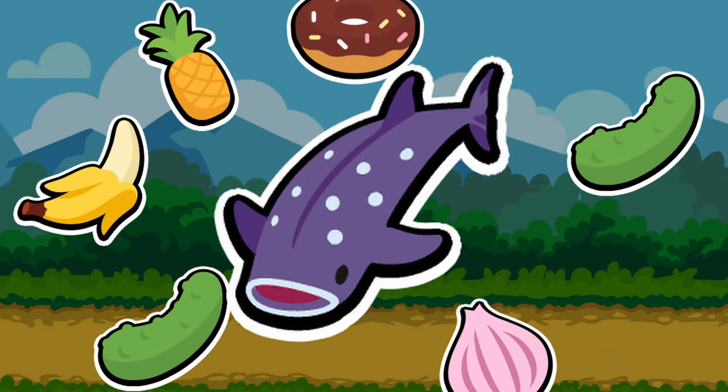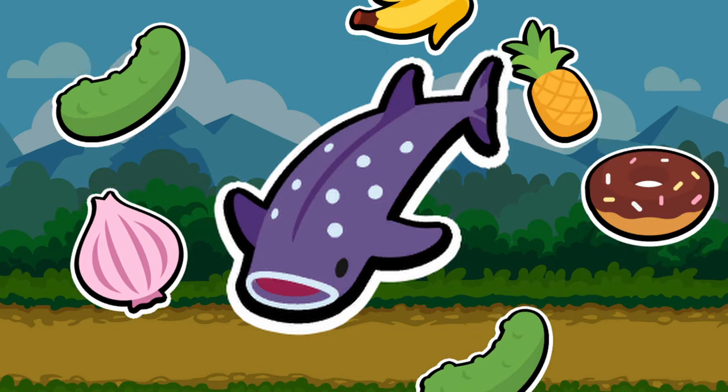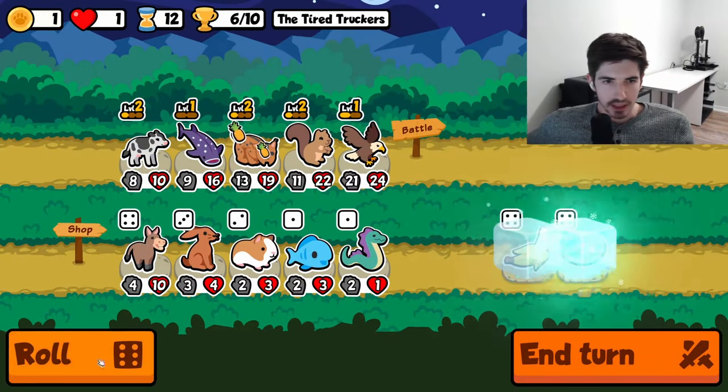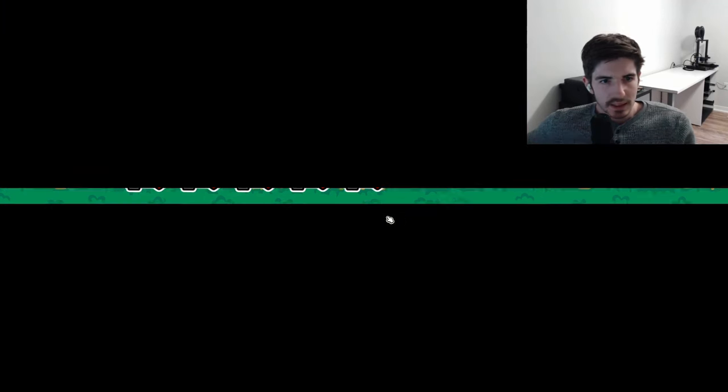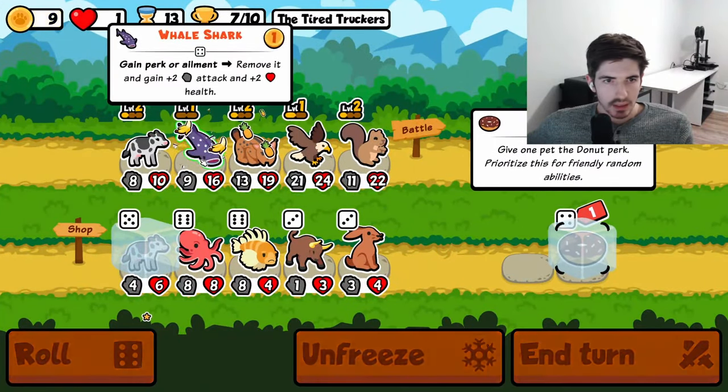Whale shark consumes held food to gain plus two plus two in stats. This weekly is chock full of held foods, making it the perfect setup for a level three squirrel. The plan is to freeze a couple held foods at the end of the round and feed them for free to your whale shark at the start of the next round. Scaling is really consistent — the only question is whether you can outscale the crack and snipe squads.